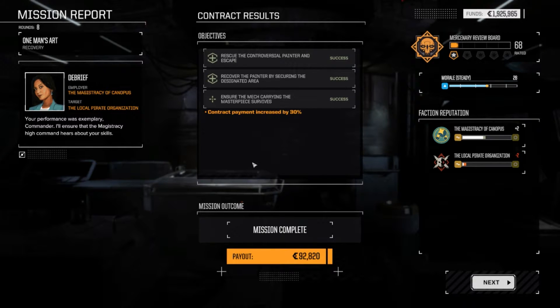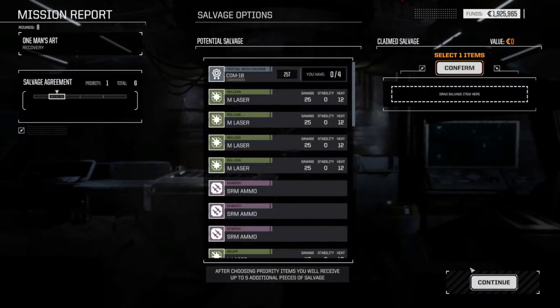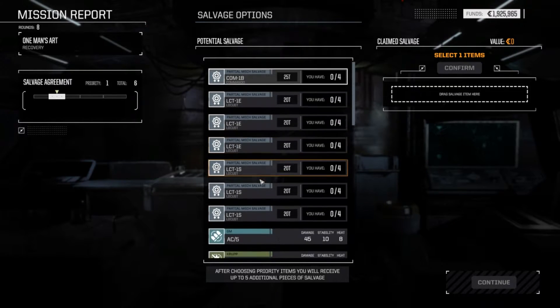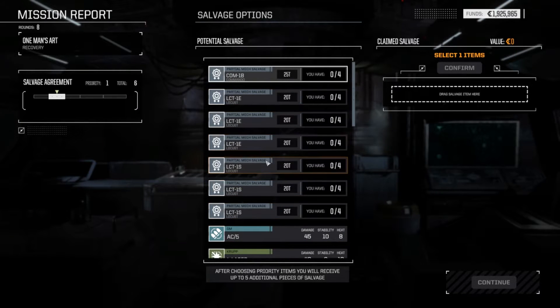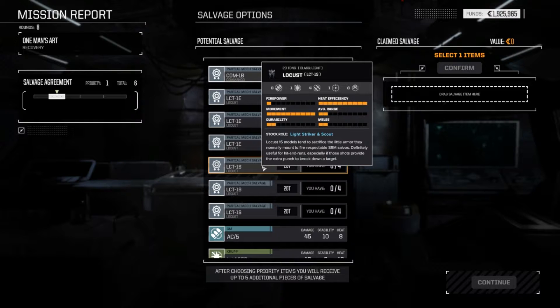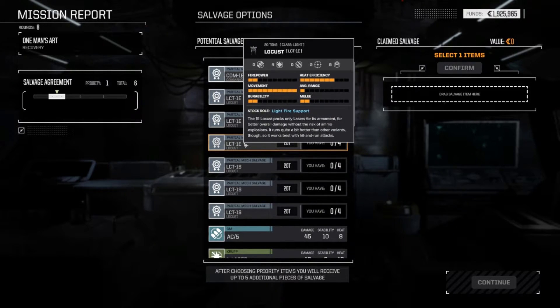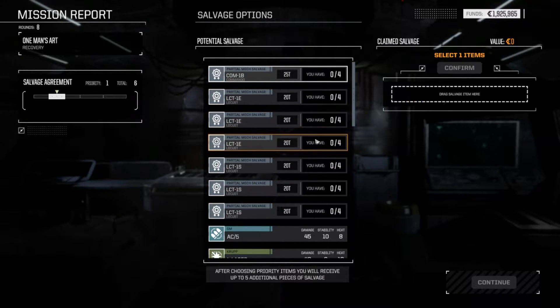We got 30% more money, which mounts up to about 100,000. We also have a ton of salvage parts to choose from. None of these are particularly what I want. The Locust-1S is the missile variant and the E is the laser variant — up to four medium lasers and two small lasers. Let's get the E.